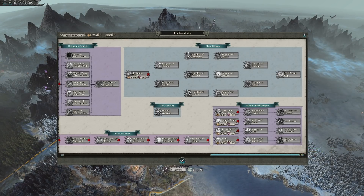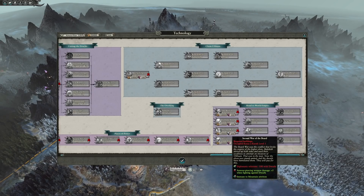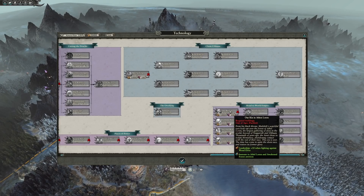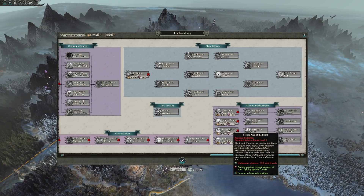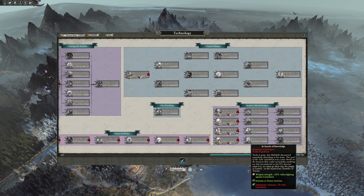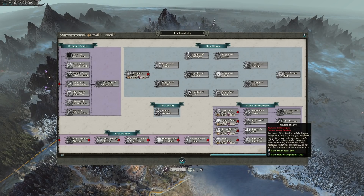Road to World Empire will focus around other races in the Warhammer fantasy world, and the way to start acquiring these technologies is to start taking over their faction racial capitals. Faction-wide buffs are available here, some of them quite powerful, but most of these races are very far from your reach, so you won't be acquiring them early on. This was implemented to keep you expanding throughout the Mortal Empires campaign map.